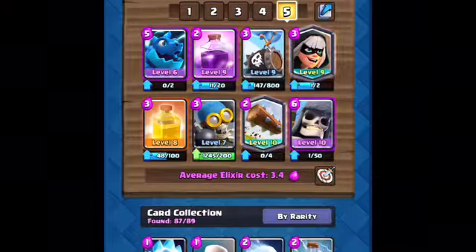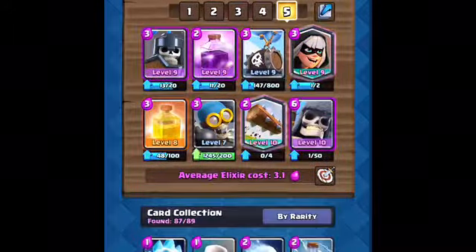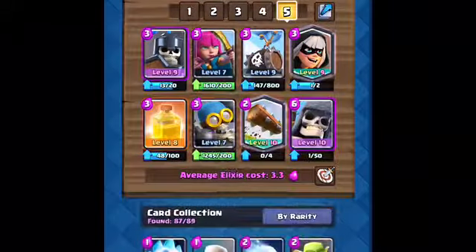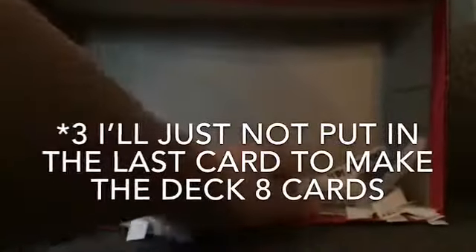Our first pick was Guard — let's scroll down and pick Guards right there, it's an Epic. Now for the second drawing — we got Archers. It's only level seven because I don't use it very much, which is why it's at a low level.